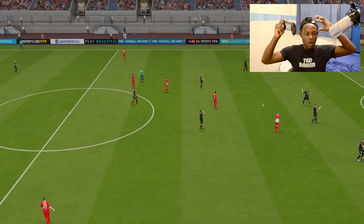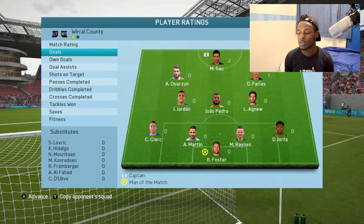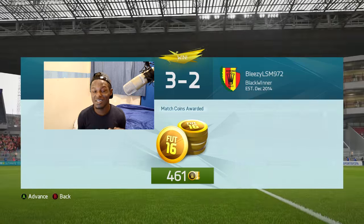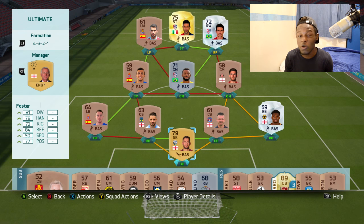That's the end of the game guys — 3-2! Man of the match was Foster with a 9.0 rating. Goals came from Sal with 2 and Farias the new signing with 1. Got 461 points this time, 6 points on the leaderboard. The aim right now is just promotion. The players are going to need fitness soon but I think I can fit in one more game. We're going to add in one extra player as we did win by one goal.